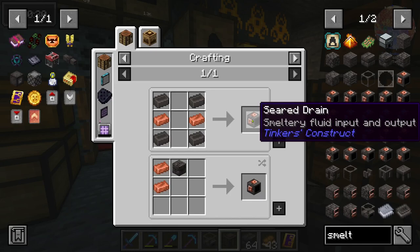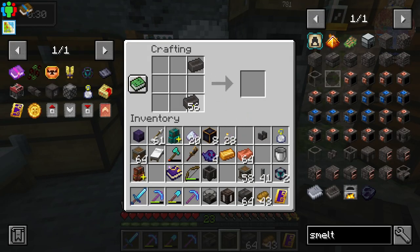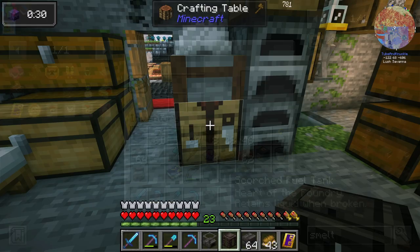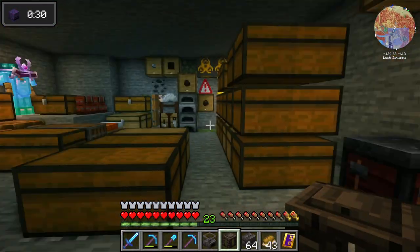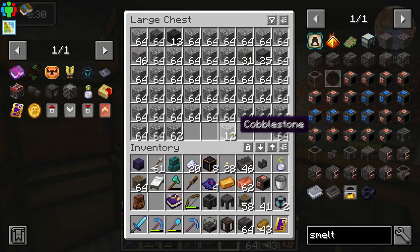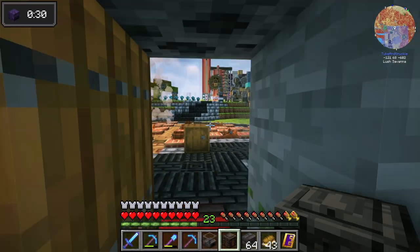We also need a seared drain and a casting table - we're gonna need those because we're gonna pour a bucket out. This allows you to put fluid in and out of the smeltery. We need copper - we're gonna bring copper with us because we're gonna need it to make another thing. We can make the drain, boom, so fast I know. And we need a casting table, boom. We also need a lever - most important piece in Minecraft. Let's make the smeltery!